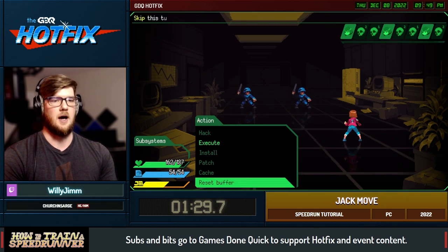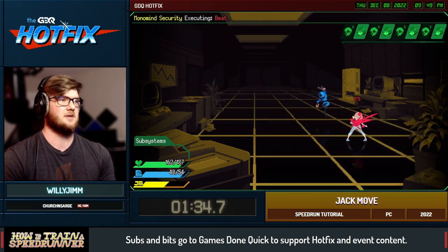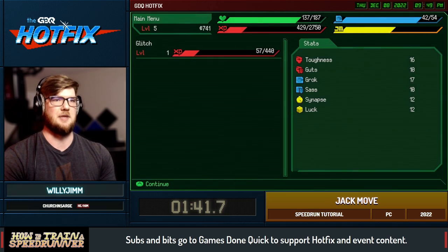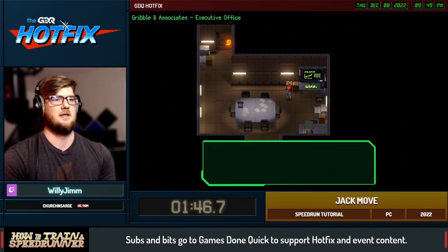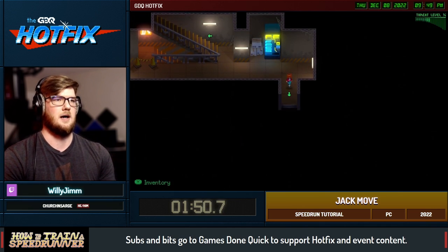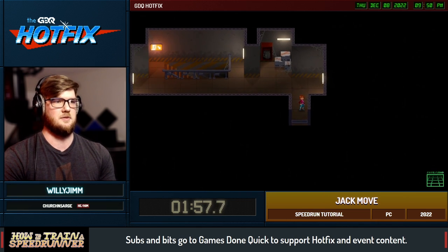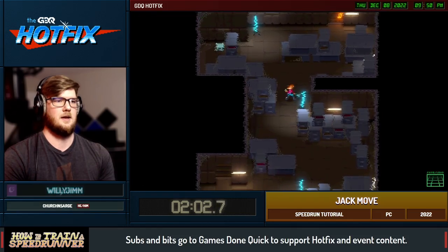I can't really explain the combat right now because they're forcing me to do things. Right now I'm basically just doing what they're telling me to do. The next encounter is going to be a healing tutorial — I have to heal and then kill those guys as well. I'll probably start explaining the combat in the next fight or in the first boss fight. It's just kind of handholding up until now.